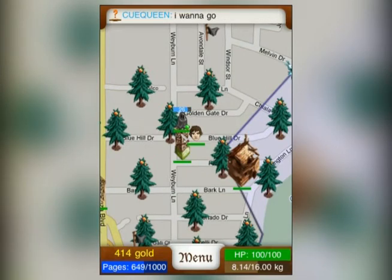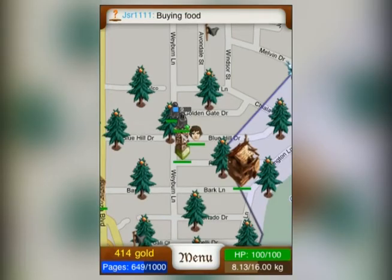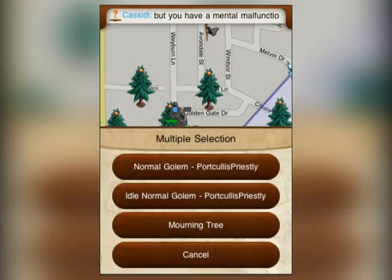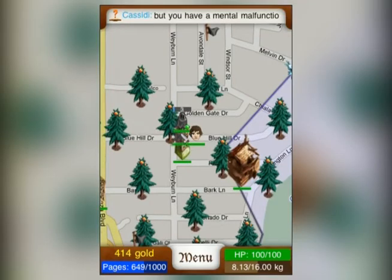Each golem has a timer that shows the progress of accumulating one unit of crude oil. You can return to the oil rig at any time to collect the accumulated oil. Multiple golems can be stationed at one oil rig, but the size of the rig dictates the golem capacity.